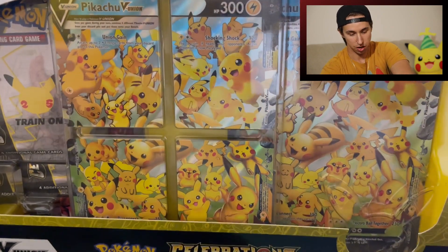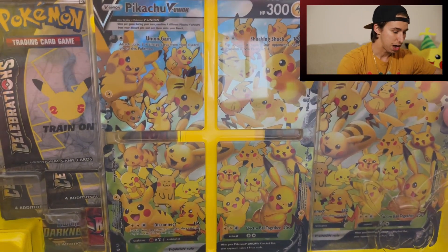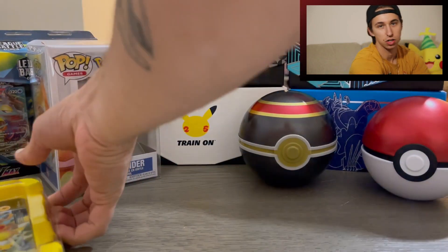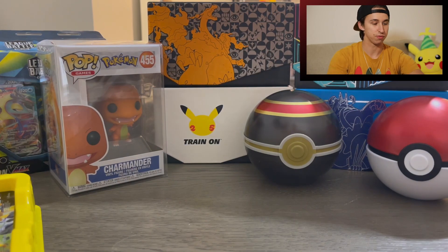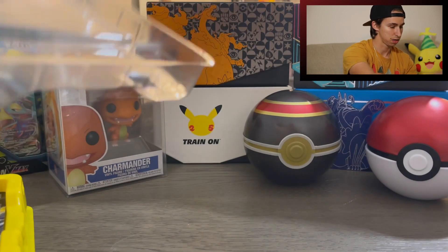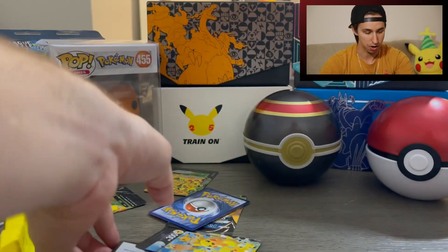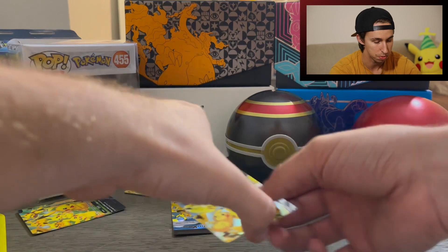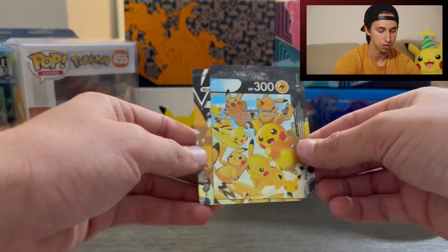I will do a couple of seconds on the V Union cards as well as the jumbo card that comes with it, but more than anything I am excited for four more chances at getting that base set Venusaur holographic from the Celebration packs. It actually hurts a little bit to open this up. I really like the look of this Celebrations box — I think it is an attractive box compared to a lot of the set releases, and for Celebrations I think it is probably one of the best looking ones.